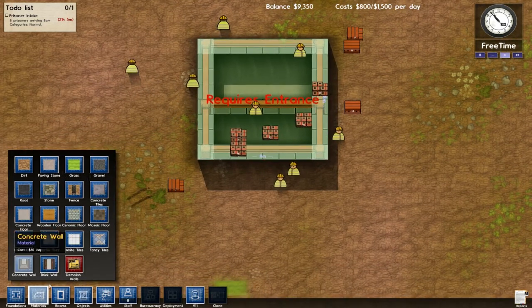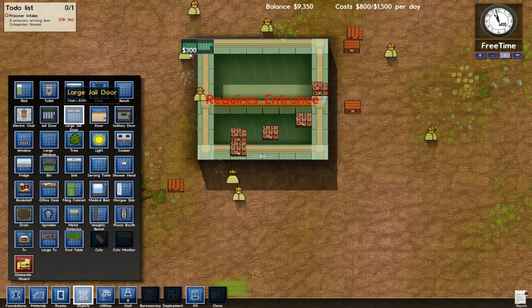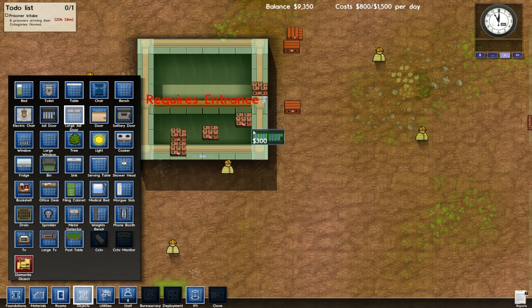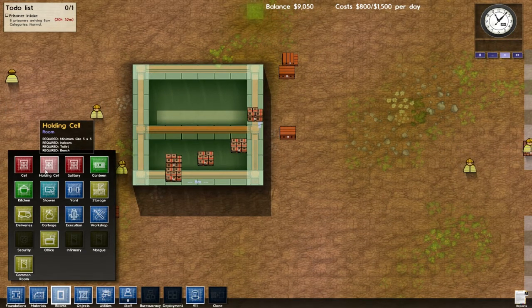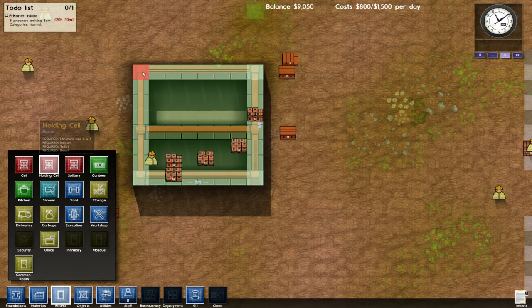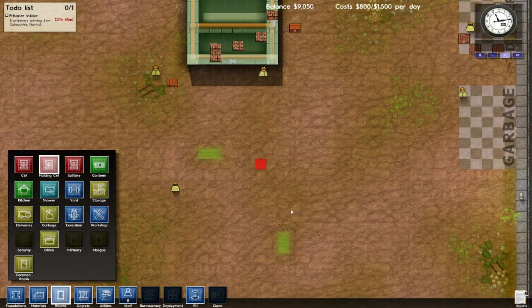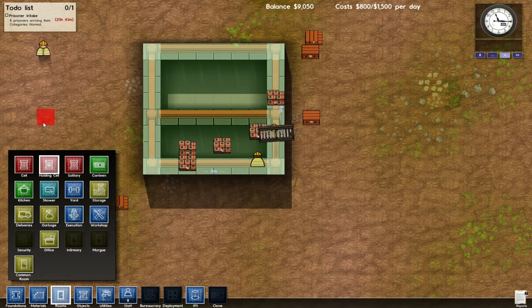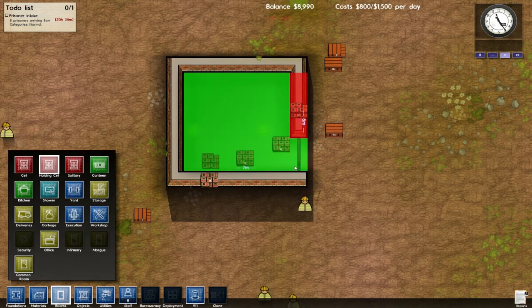Oh, requires an entrance — that makes sense. Let's do objects. Large jail door. Alright, that makes sense. We can rotate it with R. Let's place it right there. Okay, now if we go to rooms — holding cell, minimum size 5x5, required indoors, required toilet, required bench. Cool. We should be able to take this. I guess they have more work to do. Come on — put a door on it. I know I rotated that. There we go. Sweet — now we have a room. Now let's make that a holding cell, just like this.